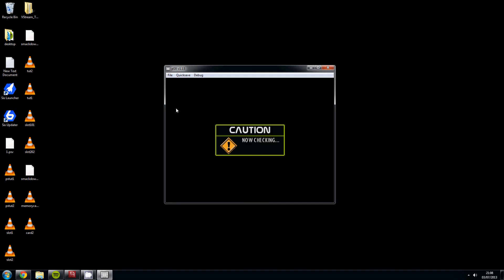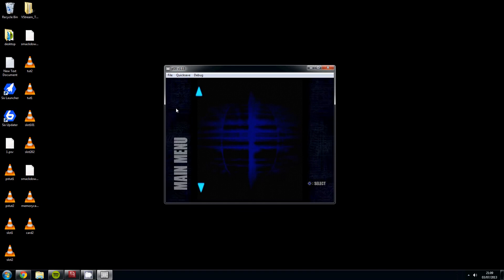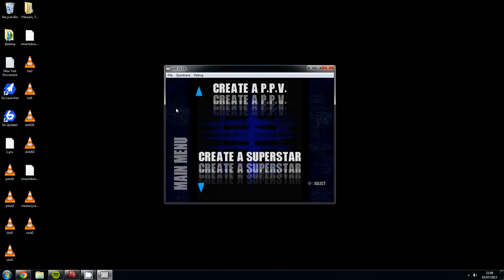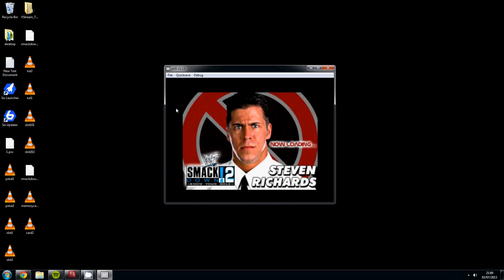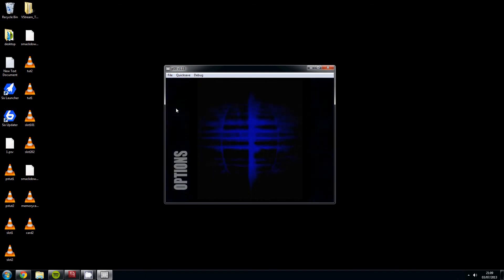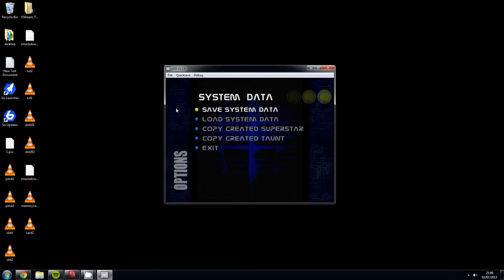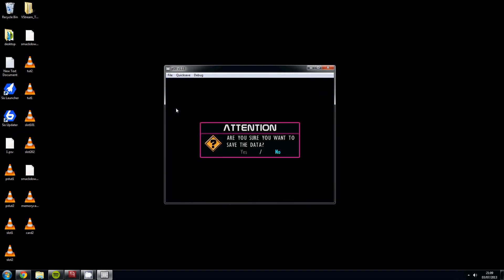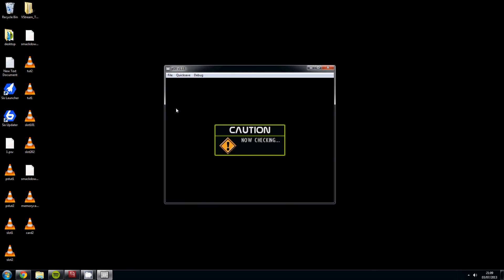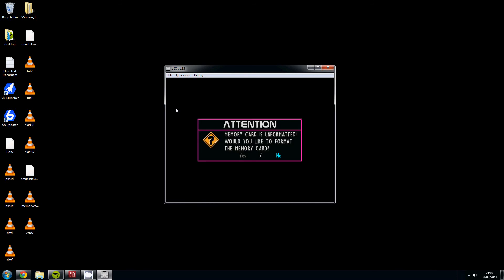The game is now going to check the memory card. We've only just created these memory cards and the memory card isn't formatted yet, as it will let you know. Go down to Options, tell it to save the system data, select Save System Data, and it's going to tell us the memory card is unformatted and ask if we'd like to format it — click Yes.